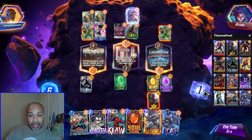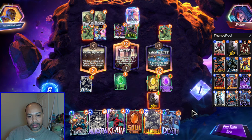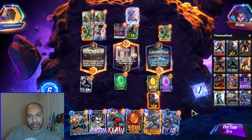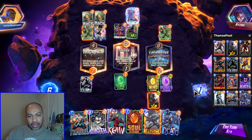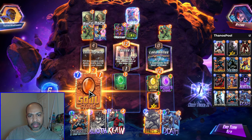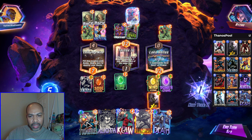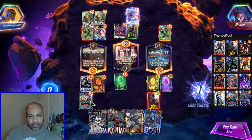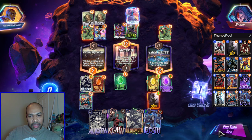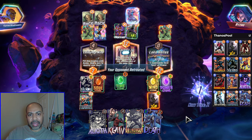There's Death. I could continue going down the Thanos route and then I could play Elyath. I think that's my line, so I'm going to snap. I have priority so play order doesn't matter too much. Soul Stone and Thanos, and then I think it's just Elyath.